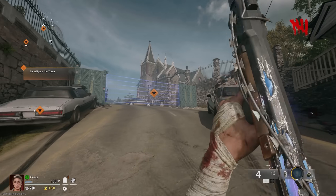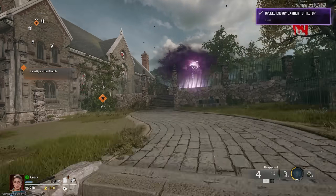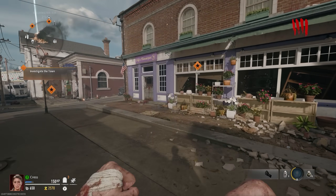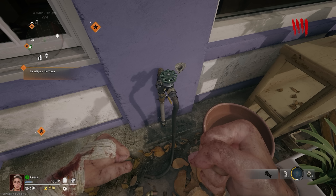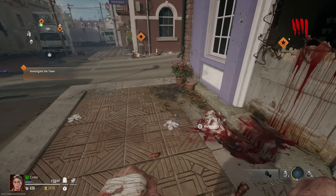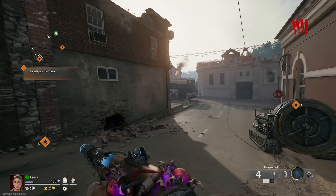When you spawn in, I recommend first just opening up all the way to the church, because you're going to need to go all over the map for this Easter egg to work. Then, make your way into Washington Avenue and look for this — it's a little water valve that you can find outside the front of the flower store. Should be pretty easy for you to grab.